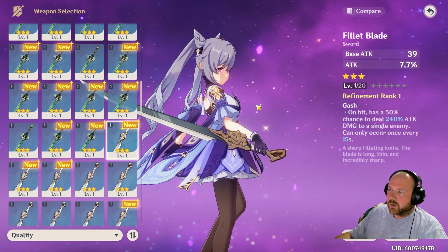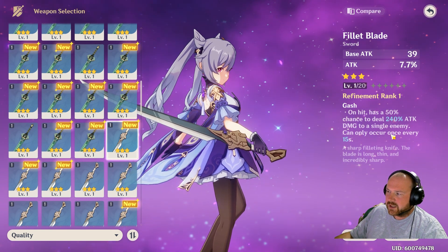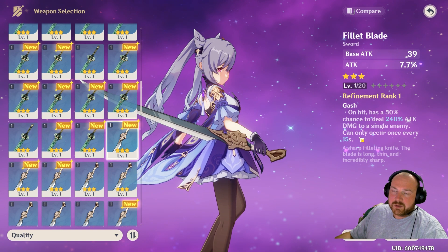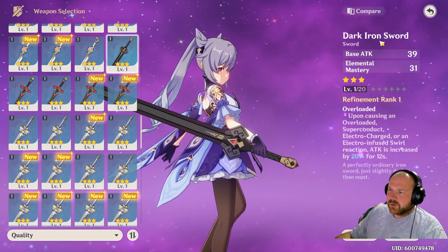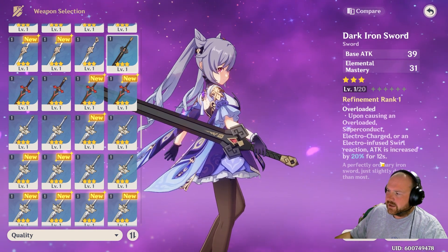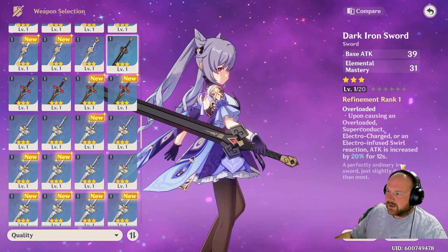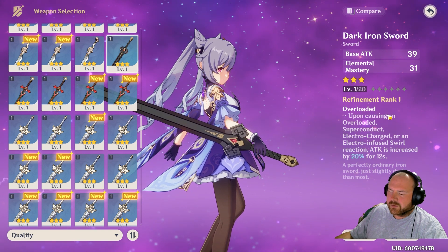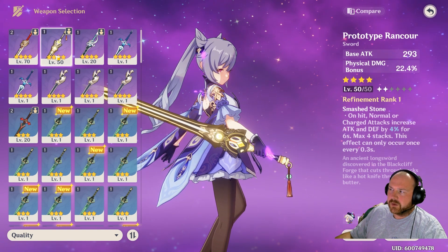The Fillet Blade is also always a good option for a three-star weapon, considering the big burst of attack percentage you can get from it, especially once it's refined to level five. You could also get the Dark Iron Sword, which is a pretty rare sword — I actually found it only once from an NPC. This sword involves elemental reactions and is very interesting, however it might be tricky to refine to rank five.